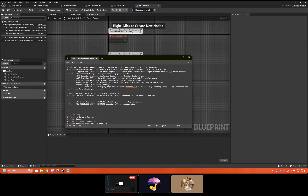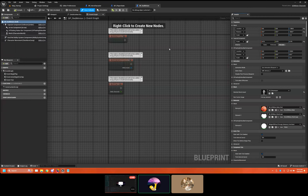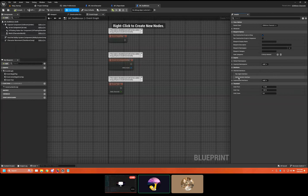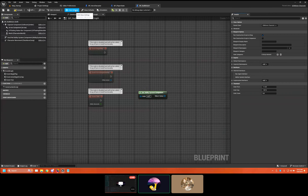You can actually put an Ability System Component on the minion himself and make him the owner and avatar at the same time. The source, target, owner, and avatar can all be the same actor — you could be applying a gameplay effect to yourself. I want to make that clear: it always doesn't have to be two different actors. The minion uses an interface — the Ability System Interface — which checks for that interface on the actor to find the ASC. If it fails, it falls back to searching through components. The interface is faster, but the component search is the fallback.